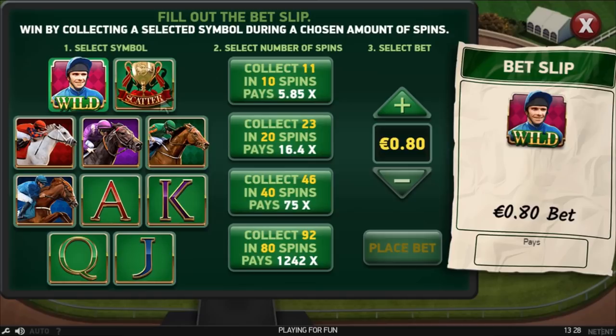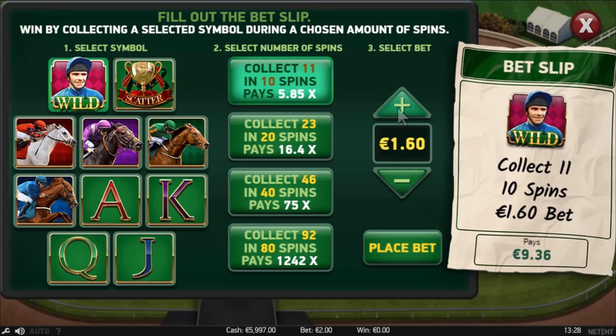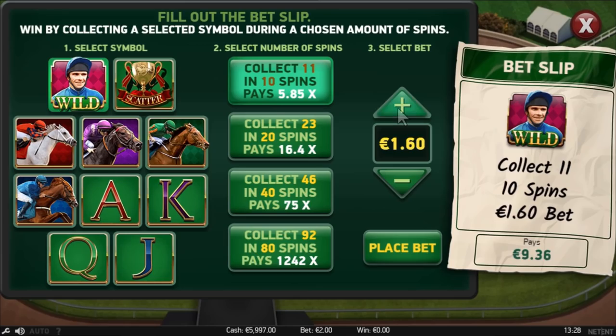Let's have a look at the betting today to see what's on offer. The Bet Slip feature allows you to place a side bet. Select a symbol and predict how many times it will appear during a number of spins. Get it right and you're in for big rewards.